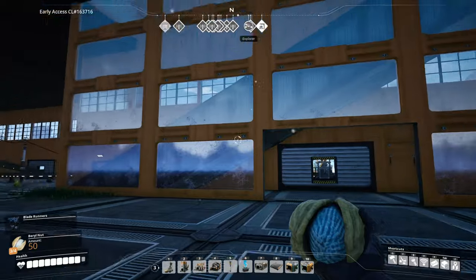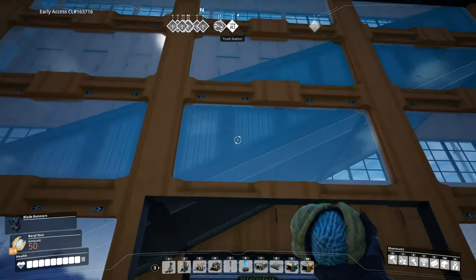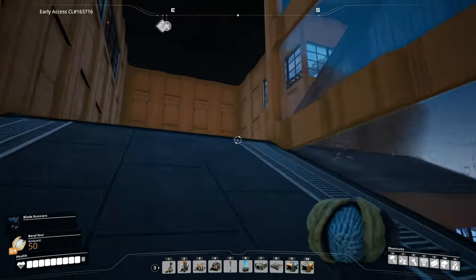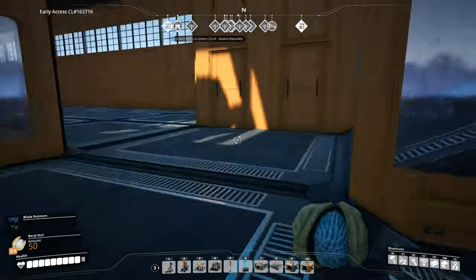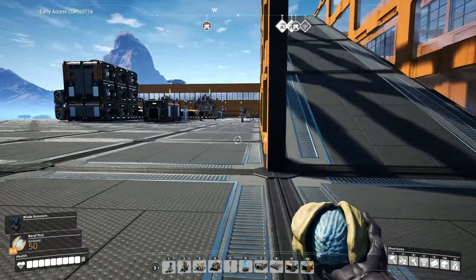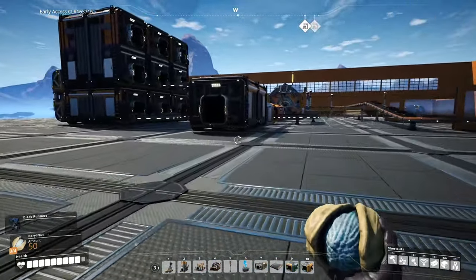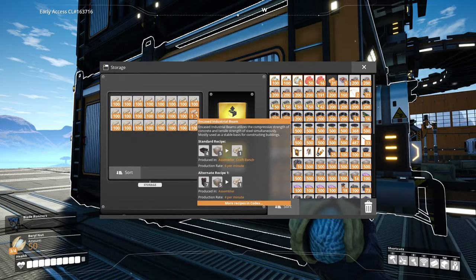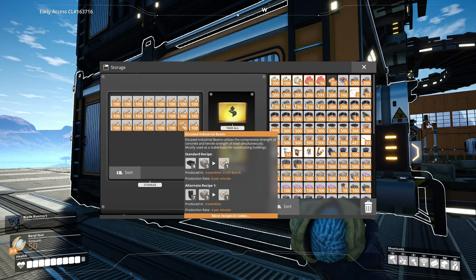I'm wondering right now if I want to climb up this glass wall and have that be where we come up, right next to the stairs. We know we need to come way up. We need to add a floor. This is our encased beams — I've got to check our recipes here too. I think we're going to change this recipe to use the alternate recipe there on the bottom of the pop-up — probably switch over to using seven steel pipes instead of the four ingots. I think that is actually a better recipe.